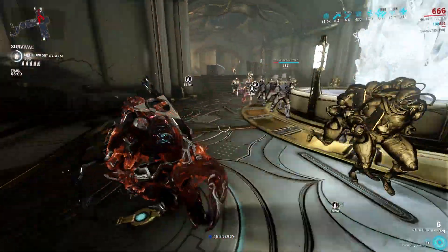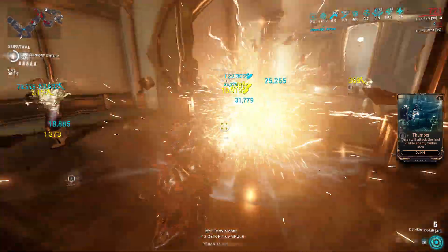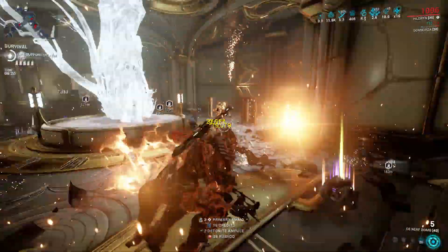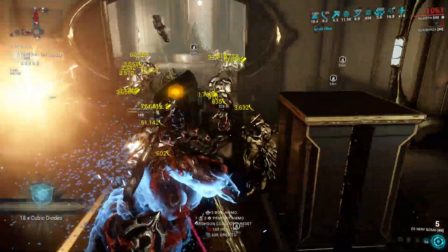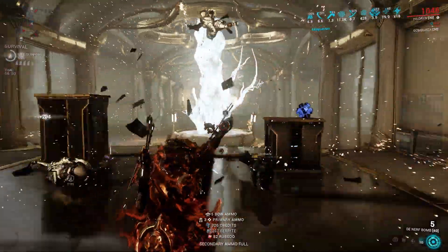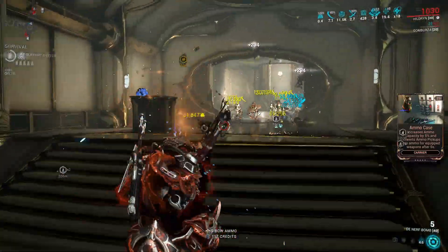However, there's a problem with Parasitic Armor on Hildryn: it can lead to your death sometimes. When you cast Parasitic Armor, you will use all your shields, and after the ability expires you won't have shields and you need to rely on shield regeneration or energy orbs to restore your shield with Hildryn before you can even cast Pillage. The same thing goes with other Warframes, and this is the weakest part of the ability — you gain armor, but it takes away all your shields, which leaves you more vulnerable to enemy attacks.